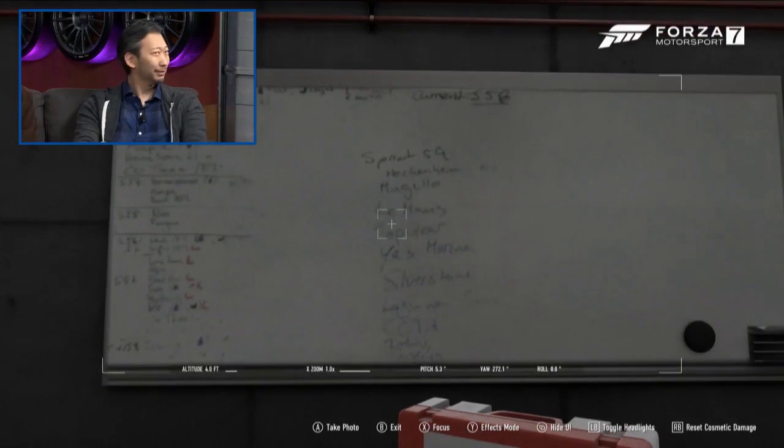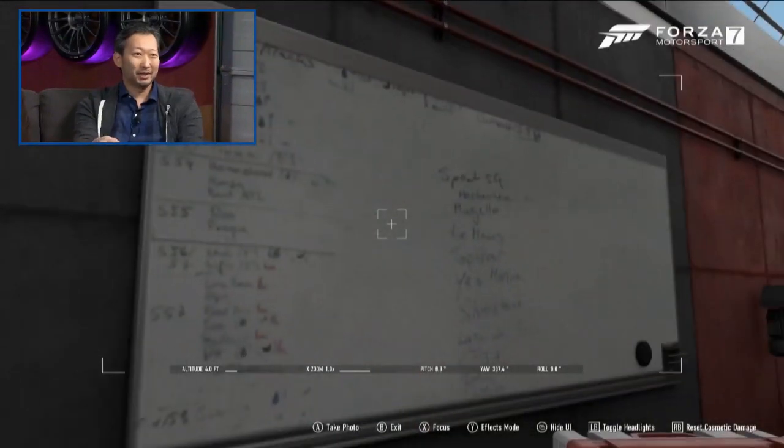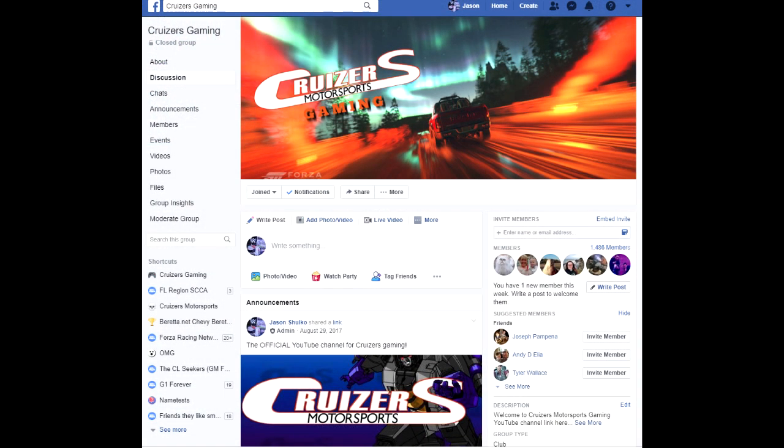As per usual, the patch notes for this month's update will be posted as soon as they are made available by Turn 10, on the Cruisers Gaming Facebook group and Discord. Links to both will be in the description down below.